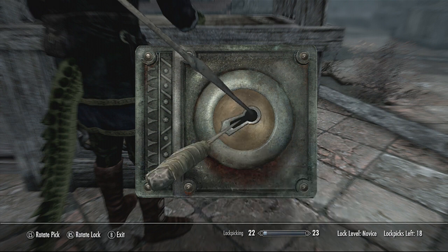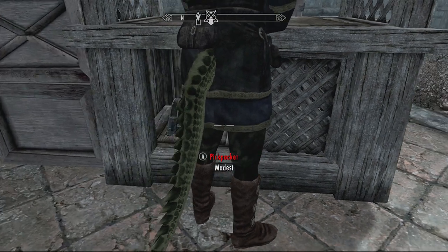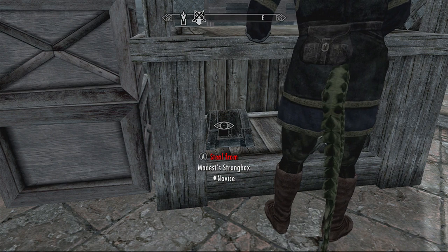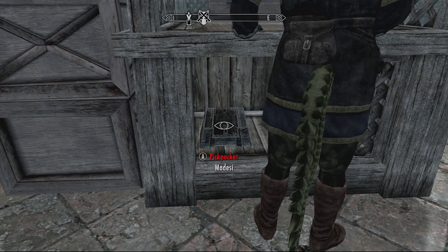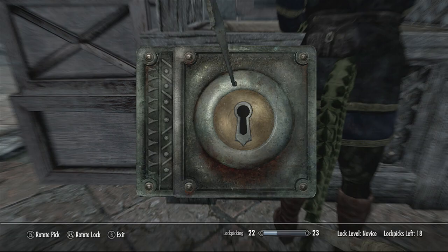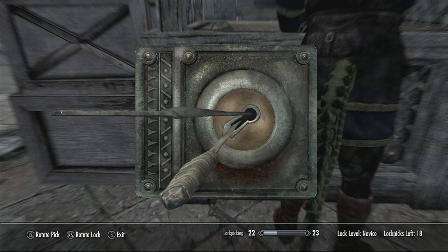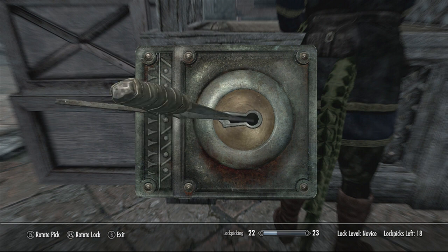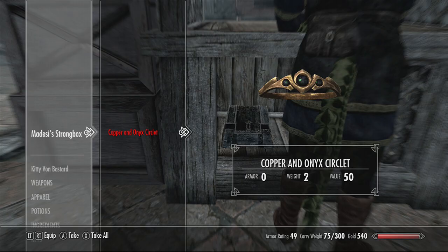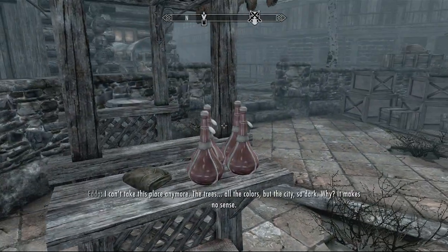I say it's a novice one so it shouldn't be that much grief, but I still struggle on it. There we go — nice and easy. Now what has he got in his box? He's still detecting me. There we go, so that's good. Now we can have a look. This is a novice lock as well, hopefully not too difficult. A little bit up — there we go, another nice and easy one. A garnet, 50 gold, and a copper and onyx circlet. Again, not a bad haul at all.